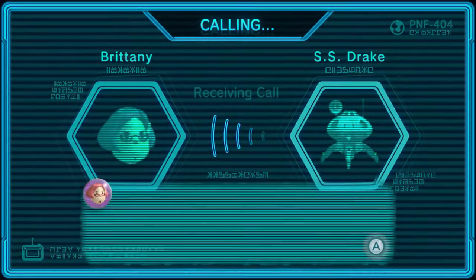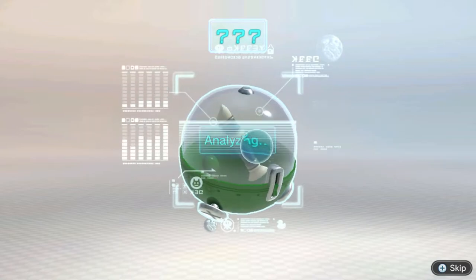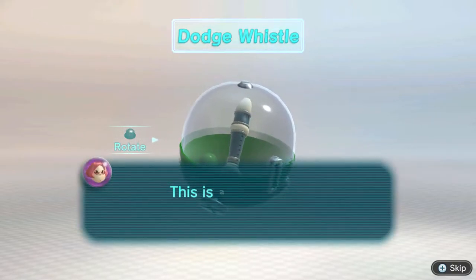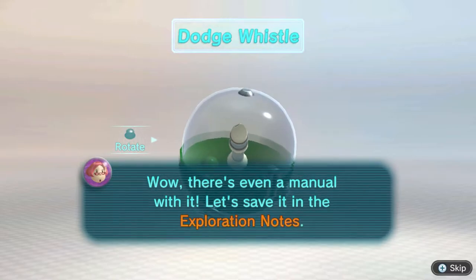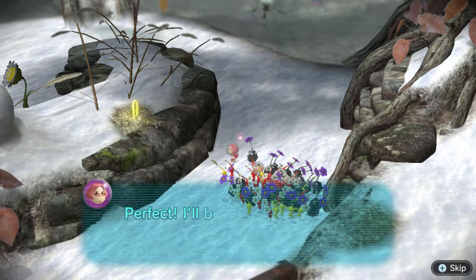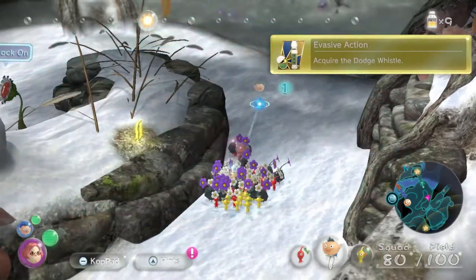A message from the Drake. This is an optional part that adds a dodging feature to a regular whistle. This is a great way to customize my space suit. There's even a manual with it — let's save it in the exploration notes. Press the button to roll and dodge — unavailable while using a Joy-Con horizontally. Perfect. I'll be able to dodge a few more attacks with this.